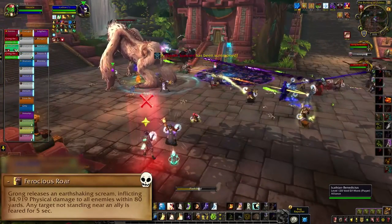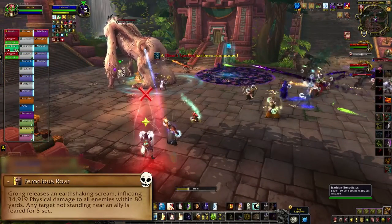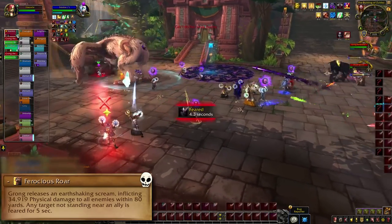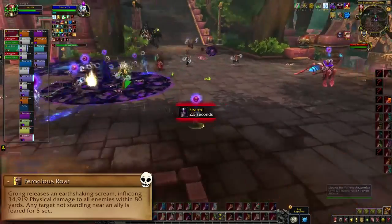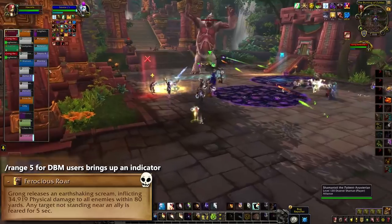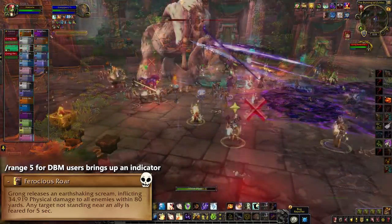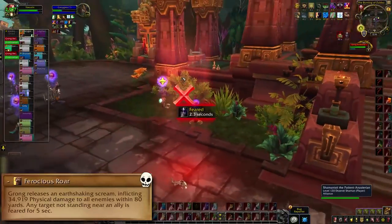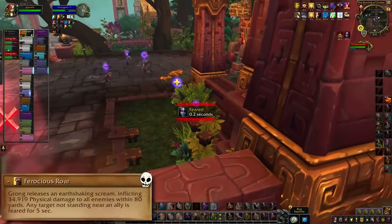On Heroic, there's one more mechanic that makes everything we just looked at twice as fun. Grong will do ferocious roars, which fear anybody who is not standing within 5 yards of another player. That'll happen while you're dropping off missiles, avoiding echoes, getting the tank thrown at you — all that good stuff. Keep an eye on the timer so you know when it's coming, and have a buddy. Stick to your buddy. Be nice to your buddy. Don't leave your buddy.